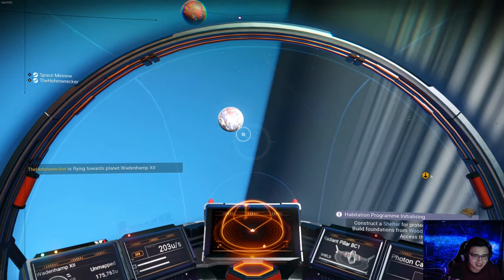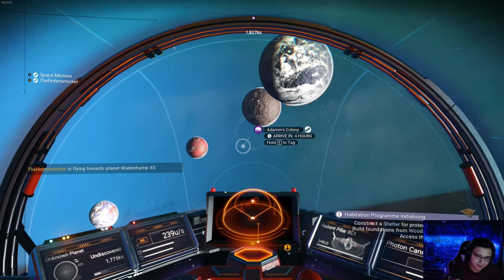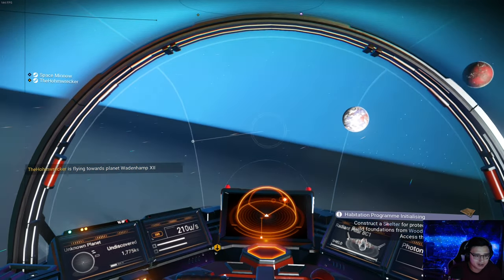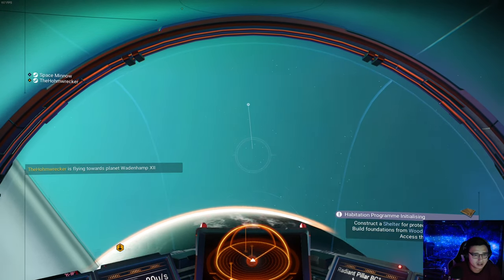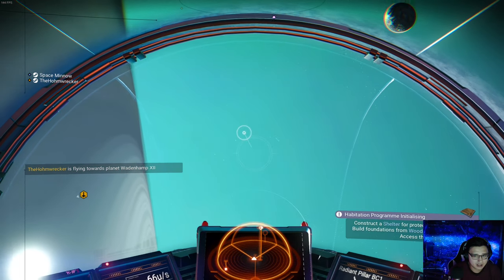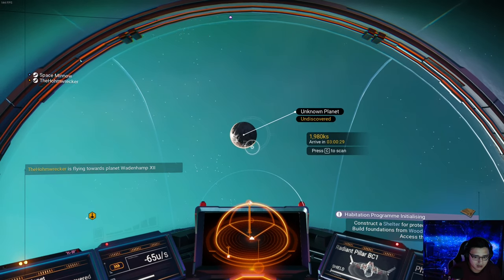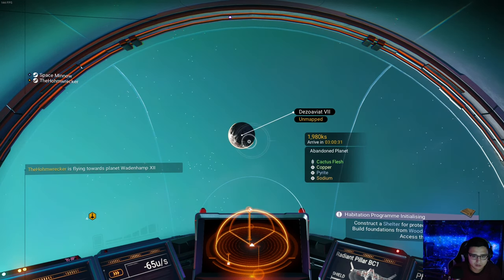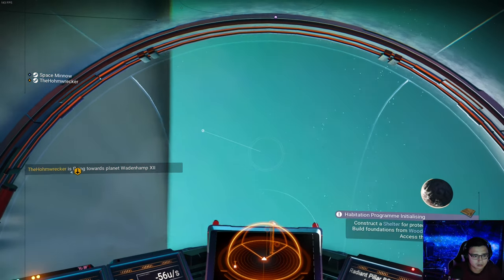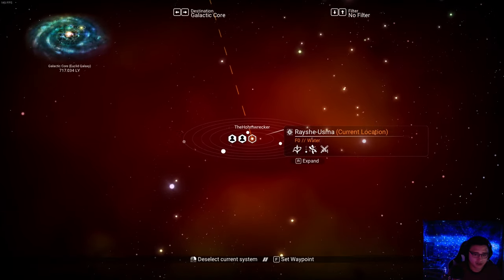Flying through the ring was really cool. I think I'm in the ring right now. Do you see any planets anywhere else? A couple unknown planets around us, otherwise we'd need to go to another system. How do you get to another system? I have no idea. These rings are gigantic — it really puts everything into perspective. Oh you can press M for the map.